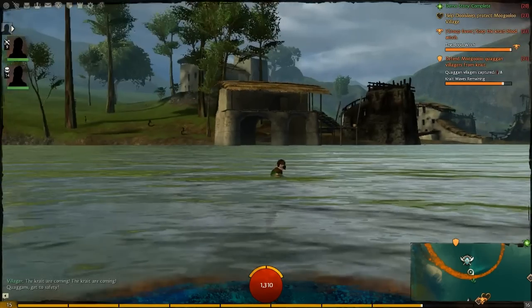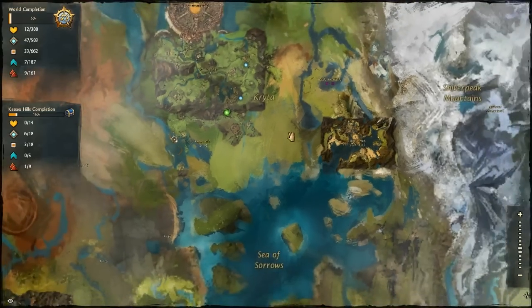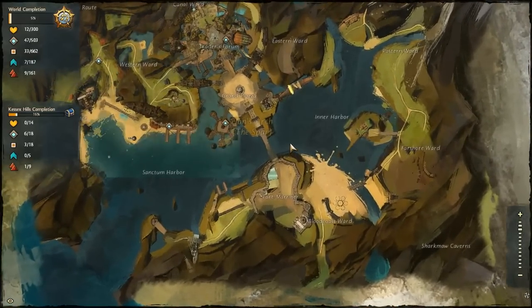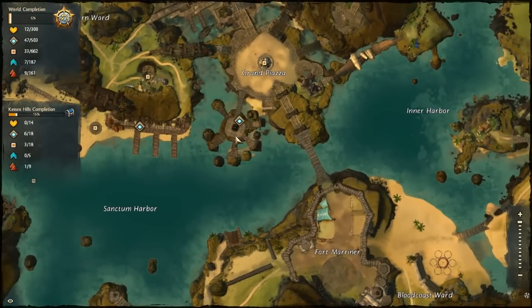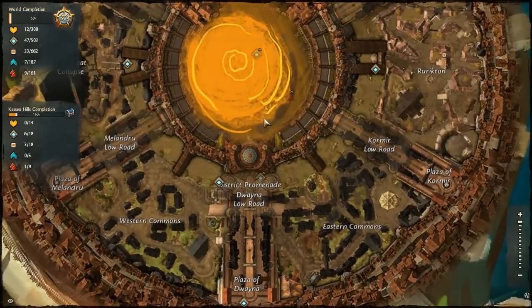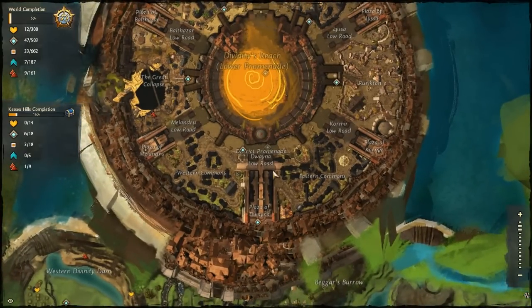If you are a ranger — regardless of race — what you need to do, if I go onto my map and zoom out: first, you need to make your way to Lion's Arch. It has a centralised teleportation area which teleports you to each of the main racial areas. What you need to do is get into the human one, which will take you up to Divinity's Reach. You will spawn in the middle, and then you need to head out the gates and head straight south.